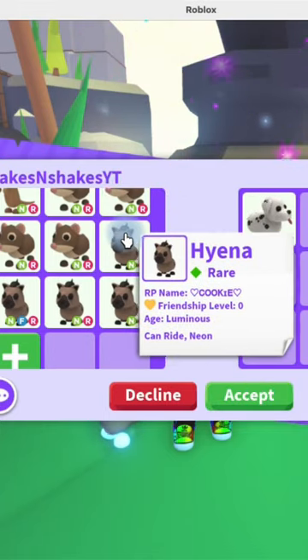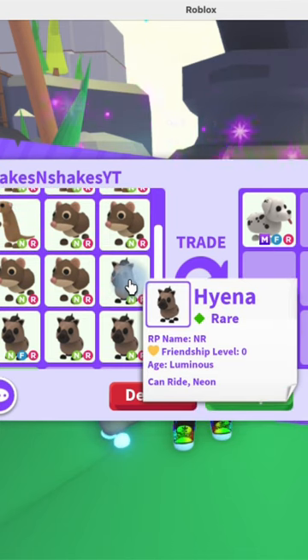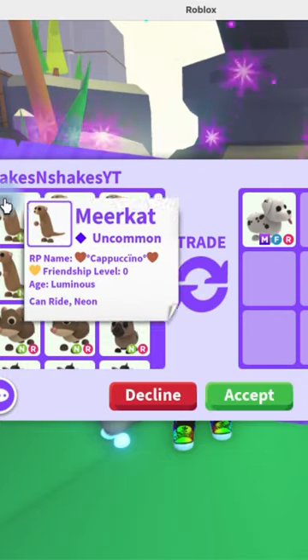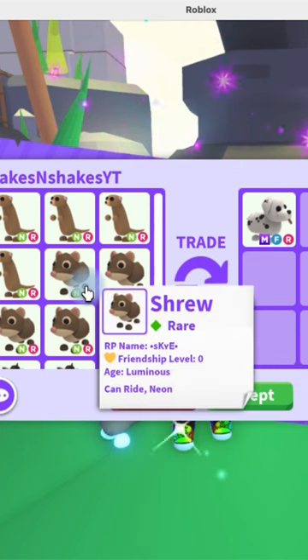A shrew is worth about a parrot, and the mega hyena is worth somewhere between an owl and a frost, so let's say it's worth a frost — that's 1. A shrew is 0.6 and a meerkat is 0.6, so that would be like a 2.2 offer.